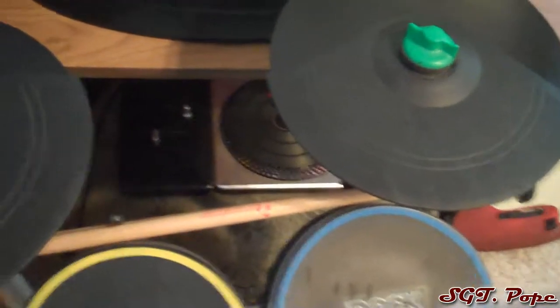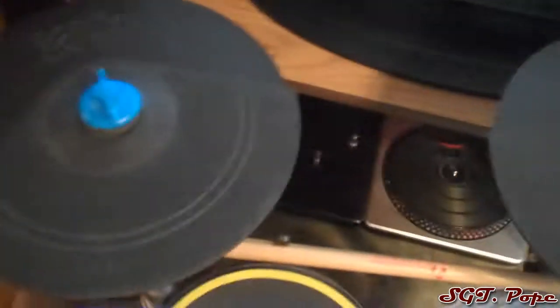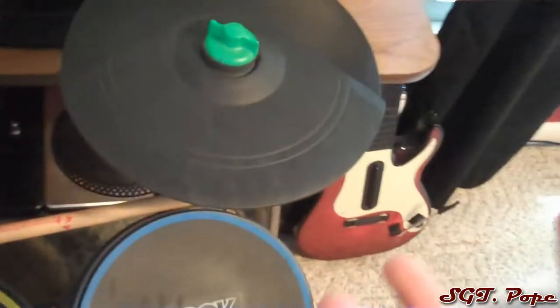Got some Rock Band 2 drums and I did a lot of customization to them — got the dual kick pedals, got the silencer pads, got the cymbals which are absolutely useless. Those cymbals actually mess up the game if you hit them. That's my DJ Hero turntable — I don't really use it too much anymore, but it does look cool. My TV is not that special — it's an Emerson 32-inch, 1080i. Eventually I'm going to get a 1080p TV. Got an Xbox camera there, I never use it.